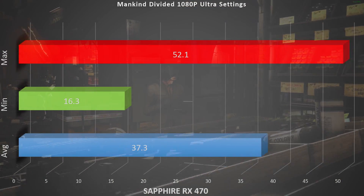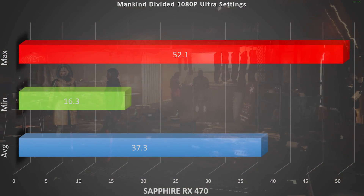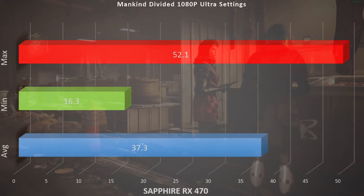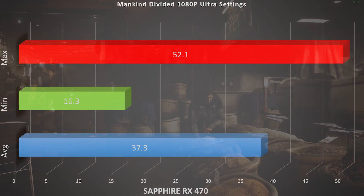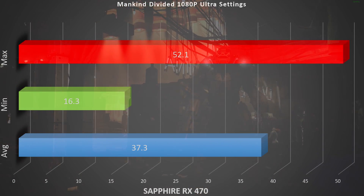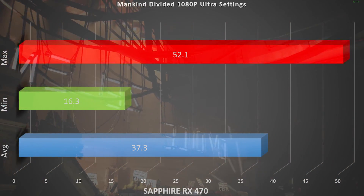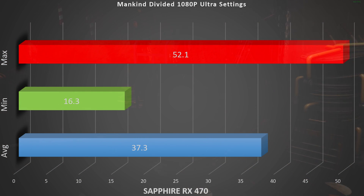This is an AMD-optimized game, and a card I really enjoy — the Sapphire RX 470 — had some crazy bad mins. While the average was 37.3, beating out both the GTX 1060 3 gig and 6 gig models, it had a min of 16.3 frames per second. I re-ran this one a couple of times because I really like this card and it didn't make much sense, especially since the max was 52.1 frames per second. I don't know if this is AMD trying to sell FreeSync monitors — I'm just taking a shot. I was kind of disappointed.